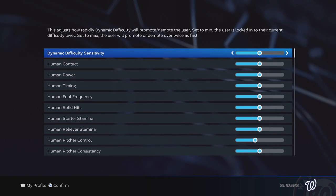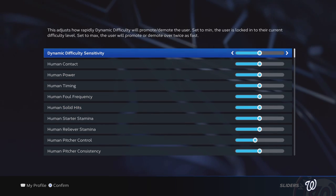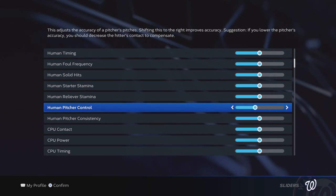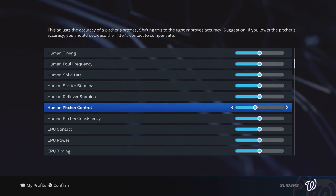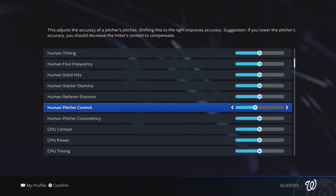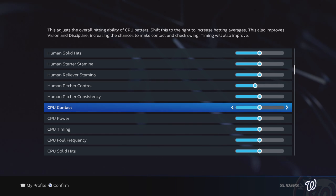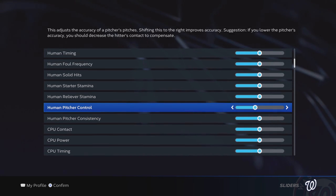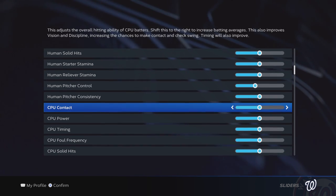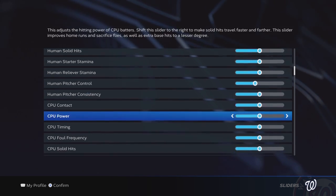These first few are all default sliders. We don't use dynamic difficulty at all, so you can ignore that. Human pitcher control we are lowering one notch to four. That makes it a little bit harder to throw strikes, but also by leaving computer contact at four, it really forces you to be more cautious — throw more balls out of the zone, don't be afraid to walk hitters, because you can and will get punished if you don't.